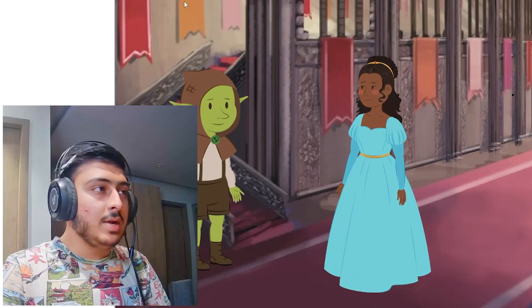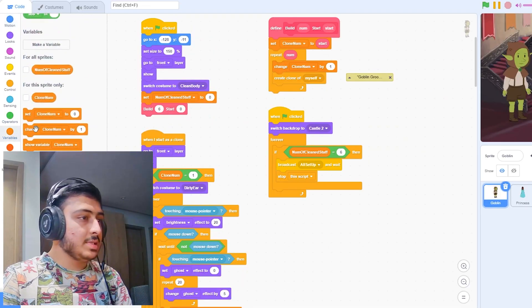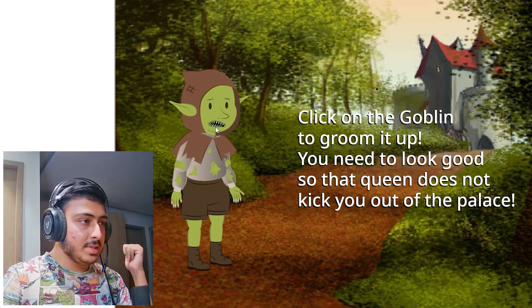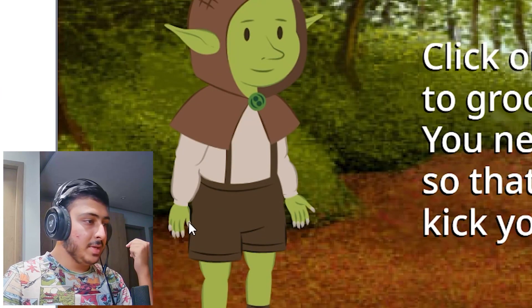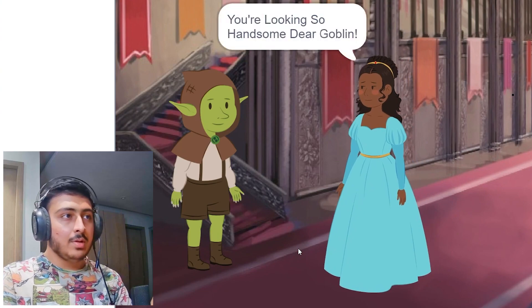You're looking so handsome. That was really short. Let's make this five seconds. Also, let's just wait one second before all this happens — this, then this, then this, then this. They both work together. Then this, and here we go. You're looking so handsome, dear goblin. And yeah, that's it. This is exactly what the script says.